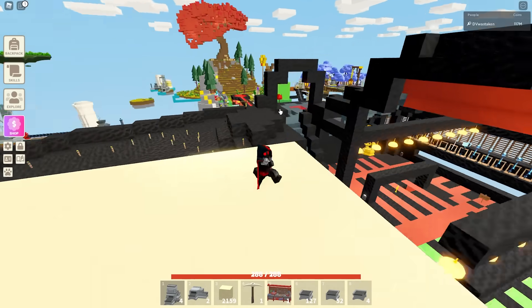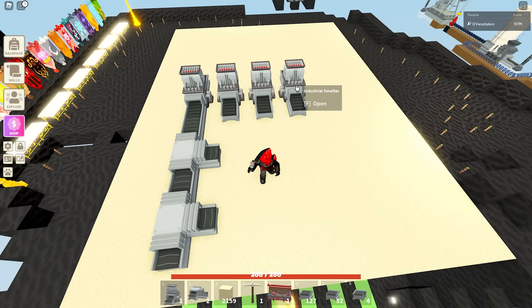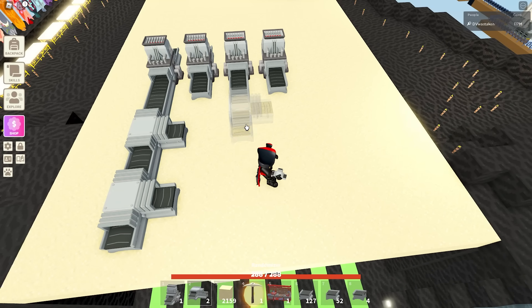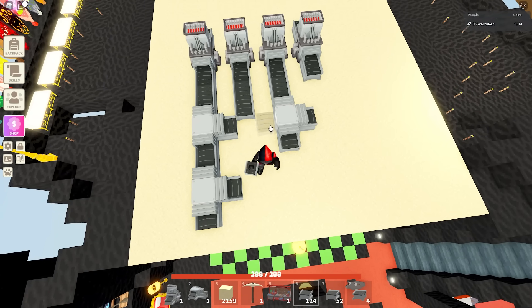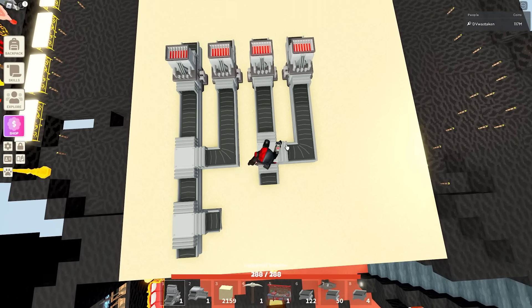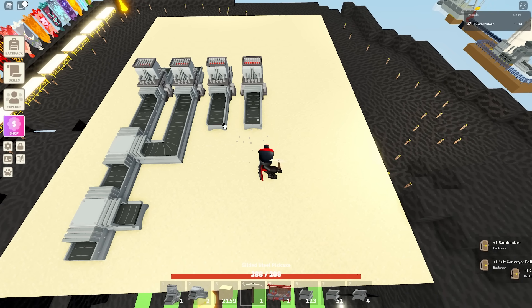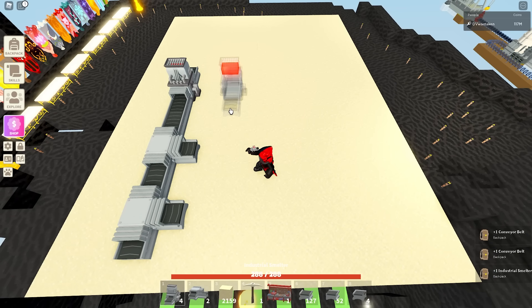We're going to place a smelter here, then put a conveyor with a coal totem. We'll have a total of four smelters. We'll mirror this setup on the other side. Then we connect the right sides to these randomizers with a left conveyor. I'd recommend spacing these a bit further apart so the coal totems don't try to feed the wrong smelter — coal totems can act a little weird sometimes.